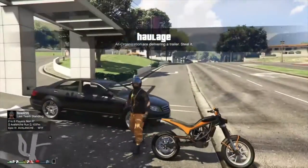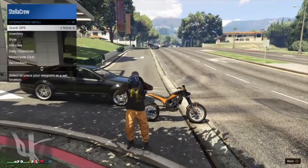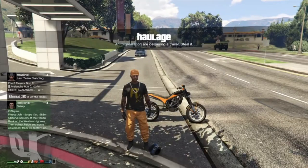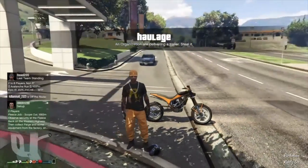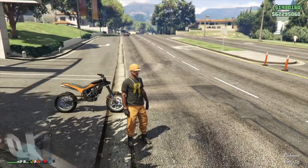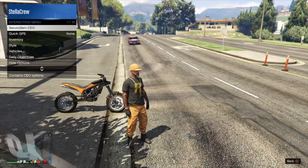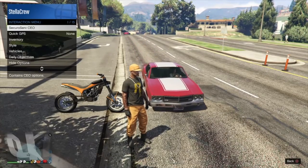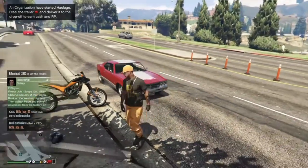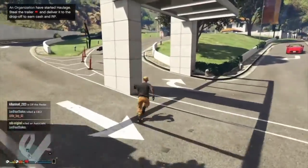Once we're back in a free mode session, all we need to do is get ourselves a helicopter. If you want to register as a CEO and call yourself a Buzzard, that's probably the easiest way. So I'm going to request a Buzzard and we're going to fly over some water.